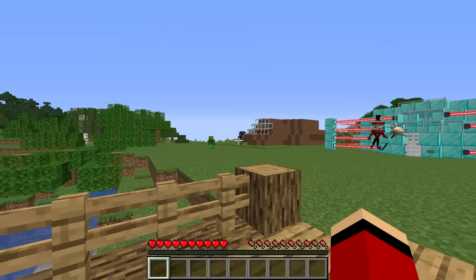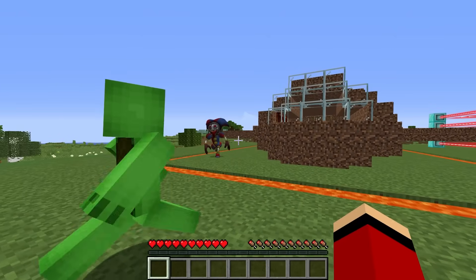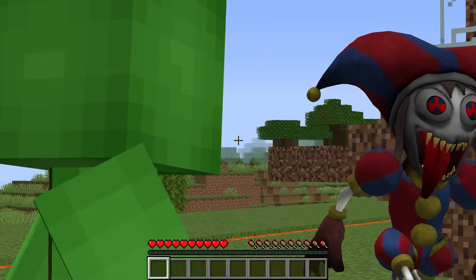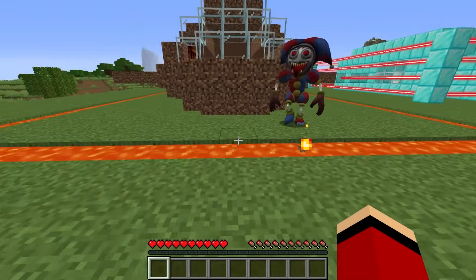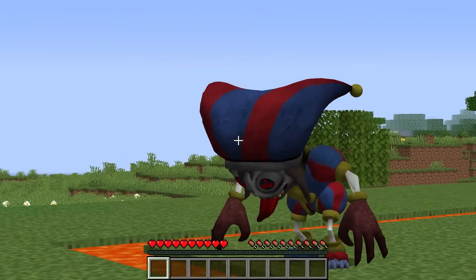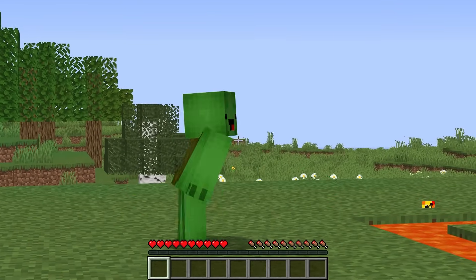Let's do some reconnaissance. I see something at the dirt house! This guy is alert. It looks like he has a lava moat around his house. It shouldn't be a problem if we can get past that. This lava could really be a problem later. That's about it for this one.